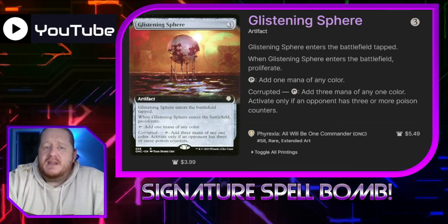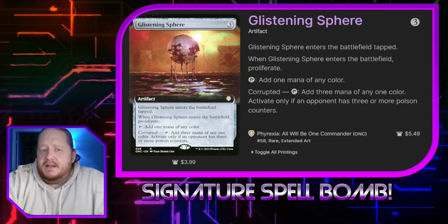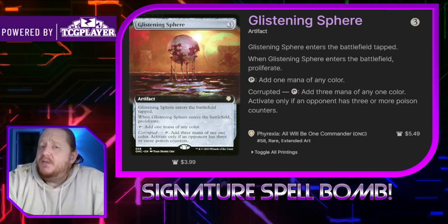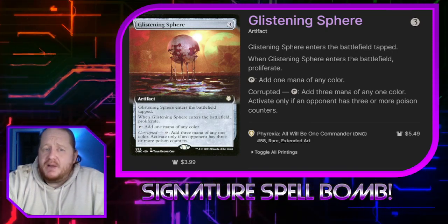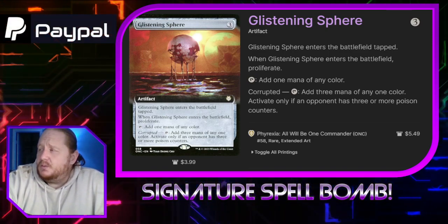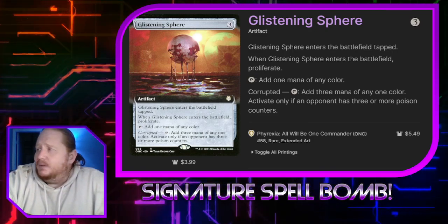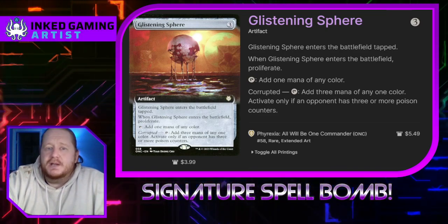Glistening Sphere is a mana rock that taps for 1 mana of any color. When it enters the battlefield, we proliferate. It's got a Corrupted ability, but we don't have poison counters in this deck. If you wanted to run any artifact creatures that give opponents poison counters or have infect, you could work towards that goal as well — at which point your proliferate stuff will work towards a win condition. I didn't go that route; I felt like infinite turns was already too much.